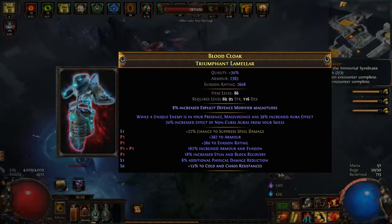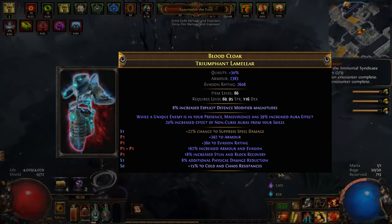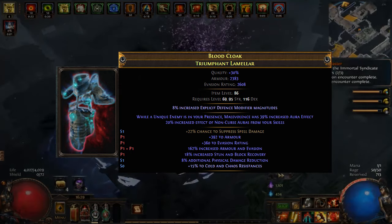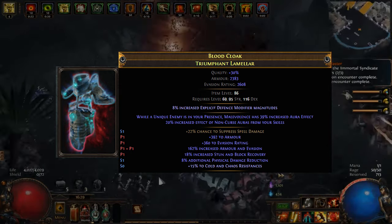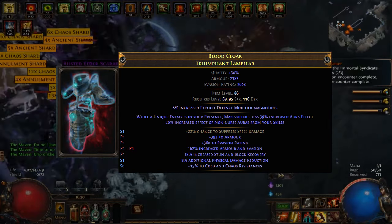Our body armor is a rare Triumphant Lamellar. Its explicits offer substantial armor and evasion, additional physical damage reduction, and spell suppression. We've also crafted some resistances on it. For implicits, we have the perfect-tier increased effect of non-curse aura skills (Exarch modifier), and the grand-tier increased effect of Malevolence when in the presence of a unique enemy (Eater modifier).